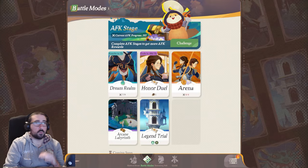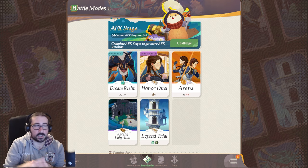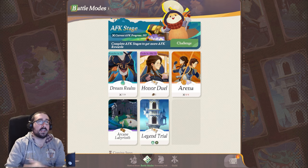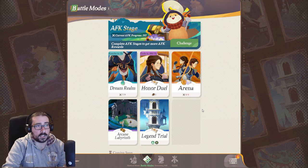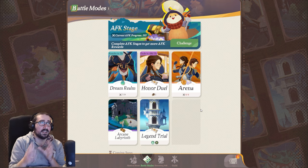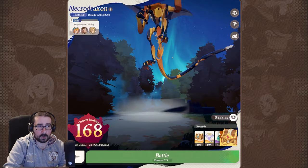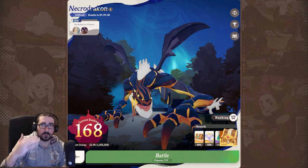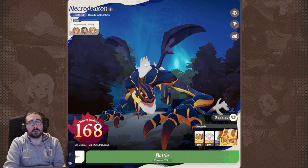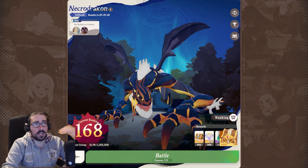Now let's talk about the dream realm, which is part of what I'd call the daily routine of AFK Journey — something you want to check every day. It's a boss fight unlocked at a certain AFK stage, and you want to unlock it as soon as possible. It's a different boss every day with different rewards you can get by killing them or getting them to a certain HP threshold. Challenge the boss regardless.